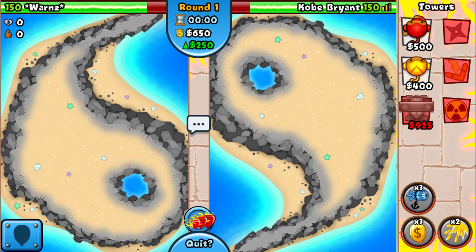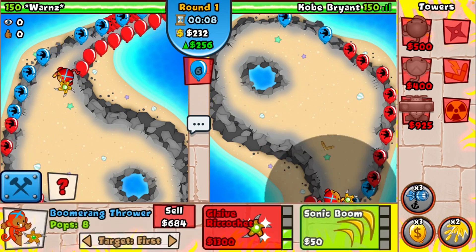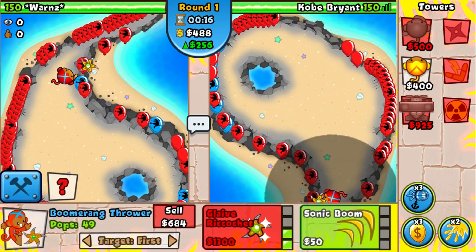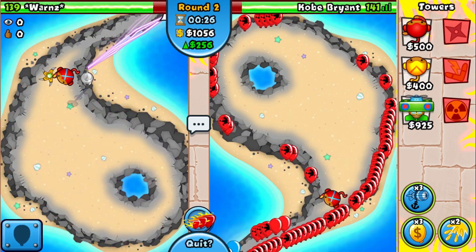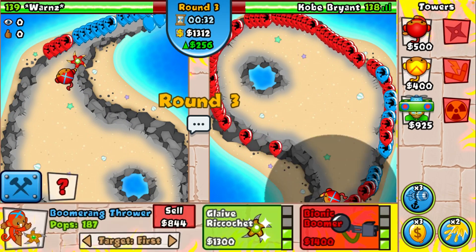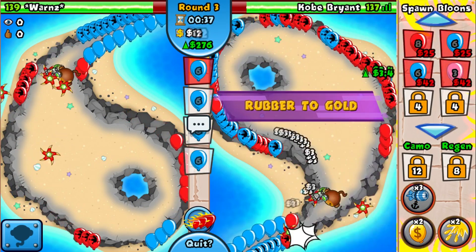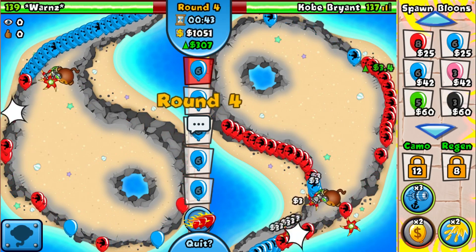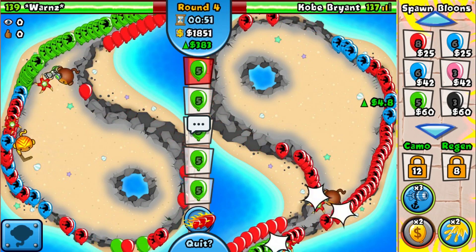Alright, we're back on Yin Yang — a pretty cool map and a good Water Tower map. I'm thinking of going for a Bionic first, since this isn't a great map for defending pinks and blacks with Glaive Ricochets. Let's go for the Bionic Boomerang, play it safe, and eventually go for the Glaive Ricochet later on. Putting this on Last and instantly using our first Rubber to Gold.